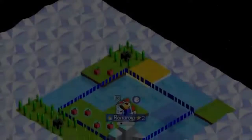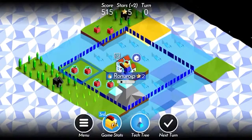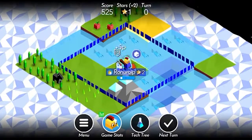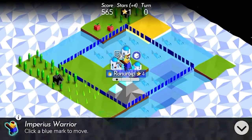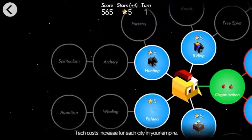I guess we're gonna start in the best way possible as the Imperious, and that is by collecting fruit. We'll move that guy just so that the next turn button turns blue.